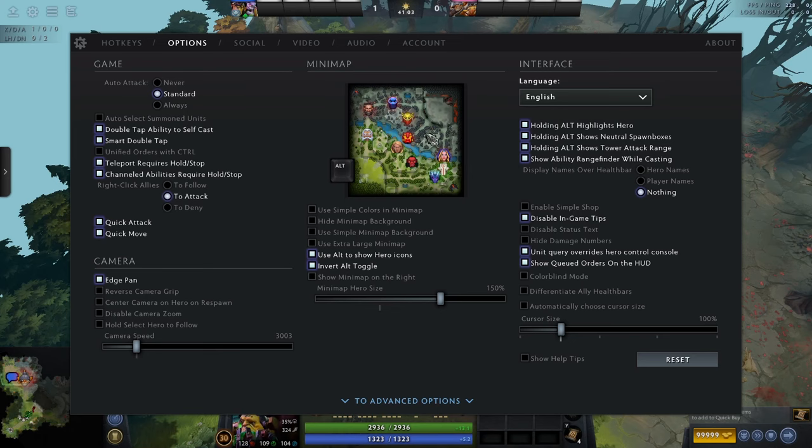Now the minimap section. This is what the minimap normally looks like — each character has a designated color at the top of the screen. The pro is you can see which direction they're facing. The con is you have to look at the top to know which hero it is by color. That's why I have it on 'invert alt toggle', which shows character faces. As a new player you have no idea who all the heroes are — there are over a hundred — so I'd recommend keeping it default at first, then switching to faces as you learn each character.